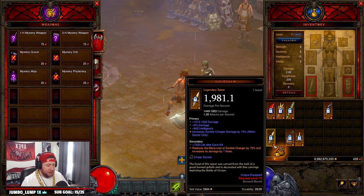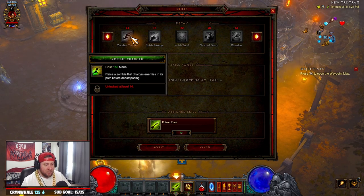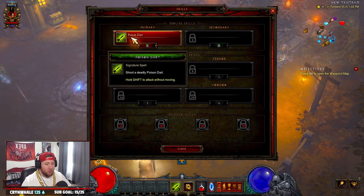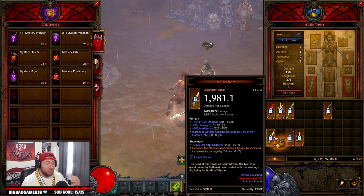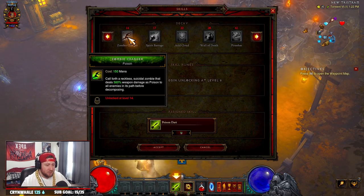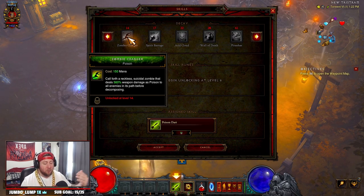The Scrimshaw is a spear, not a dagger, which is probably the main way that a lot of people level up the Witch Doctor at the start of a new season. The Scrimshaw is definitely an option because it reduces the mana cost of Zombie Charger by 75% and increases its damage by seven times. If we look at Zombie Charger, it deals 560 weapon damage as poison — that's just the base without any runes — and you get it relatively early at level 14.